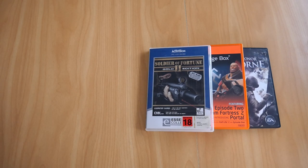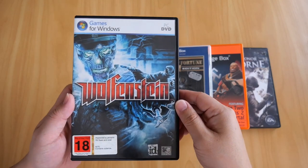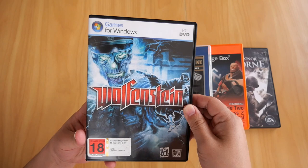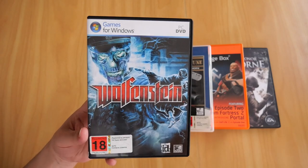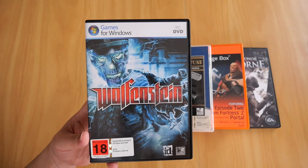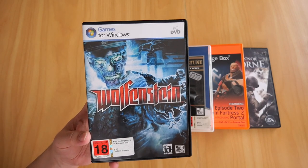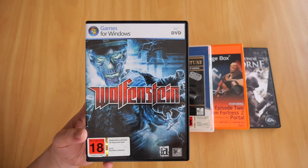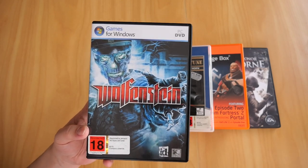Next up is my copy of Wolfenstein, which came out in 2009. This game was created using the same engine as Quake 4 - id Tech 4, also better known as the Doom 3 Engine. I have to admit this is not my favorite Wolfenstein game, but nevertheless it's pretty good for its time.